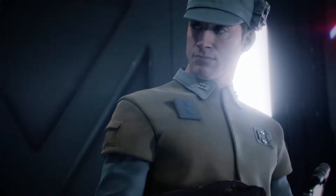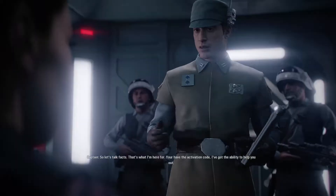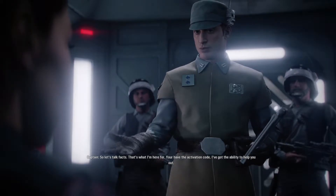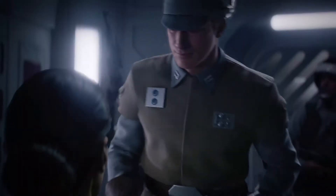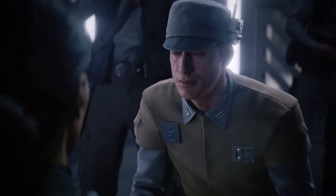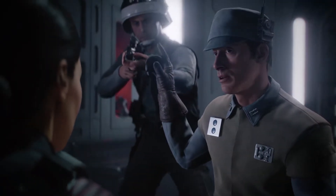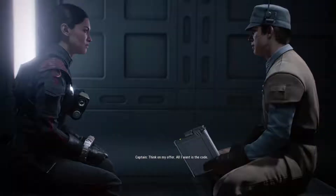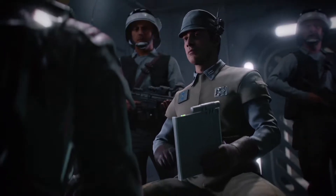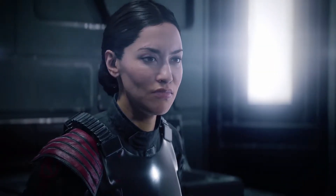You must be important, Captain. Look at me. So let's talk facts — that's what I'm here for. You have the activation code, I've got the ability to help you out. Just give me the code. You know we can really use someone like you. Just help me and I'll help you — it's that easy. I'm going to get what I want eventually. My best technicians are slicing into your droid right now. Take on my offer — all I want is the code. The Empire's time has come. You don't have to go down with it.